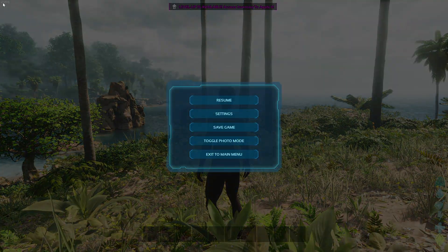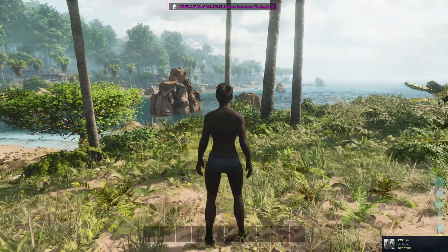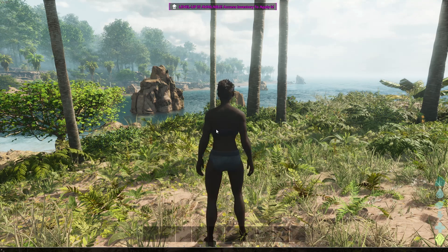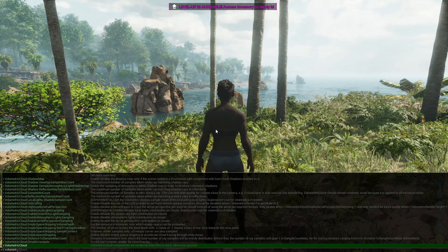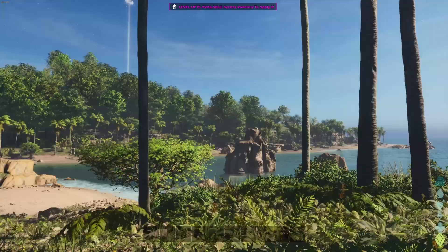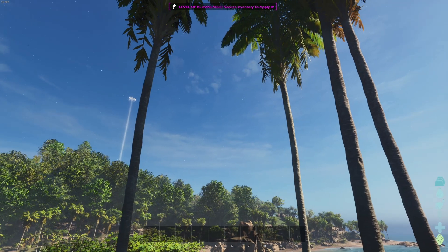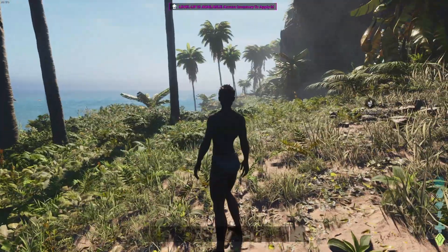We're now going to go back into the game. As you can see we're averaging up here at 40 FPS, which is not the best. So we're going to go into our console and the first command is r.volumetriccloud 0. All it does is take away the clouds and a bit of the color on the trees, and you can already see the FPS is now averaging at 70-75, which is pretty good for just one simple command.